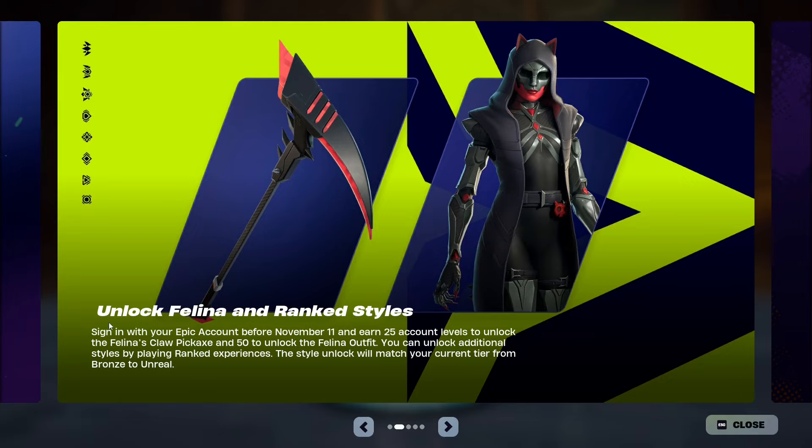This is completely free. All you have to do is sign in with your Epic account before November 11th. Then all you have to do is level up — you need to earn 25 account levels to unlock the pickaxe. Once you level up 25 times you will get the pickaxe, as you can see right here. Then you need to get 50 levels to unlock the Felina outfit.